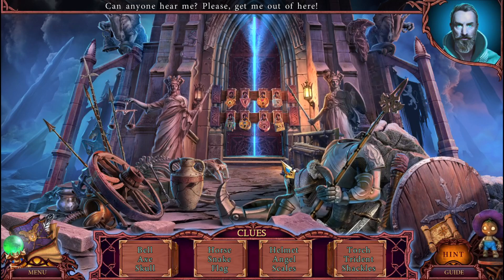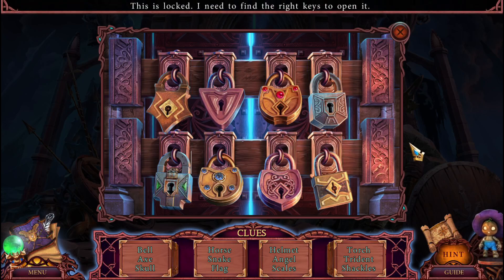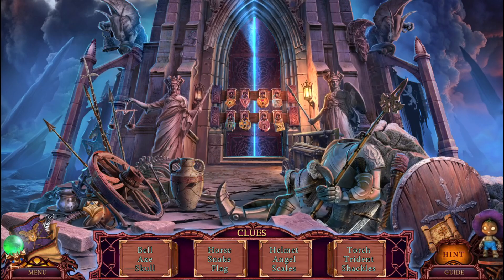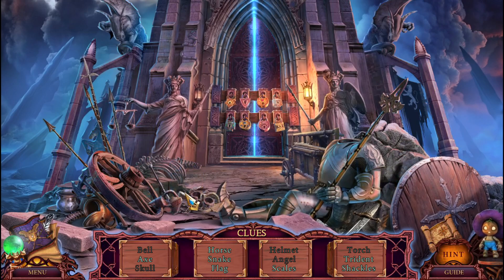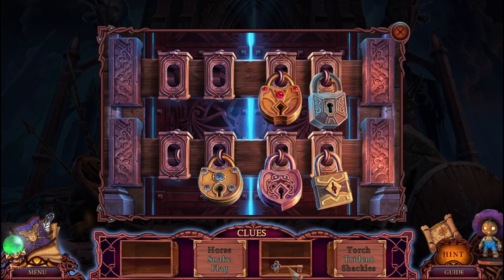But it's okay for them to run around the house without the collar — i.e., be naked. Can anyone hear me? Please get me out of here — where are you sir? That is a lot of keys. Let's get cracking. Color matters, and the gem does too. Four more to go.